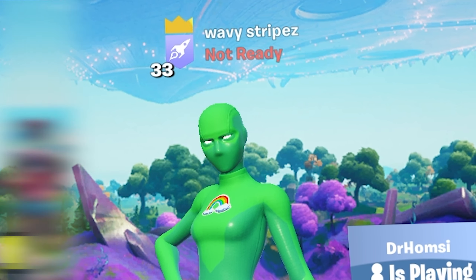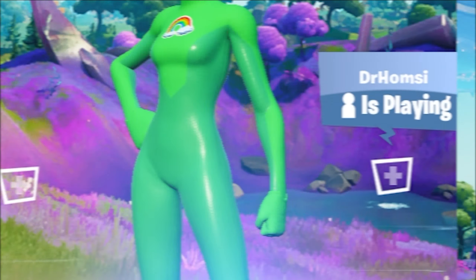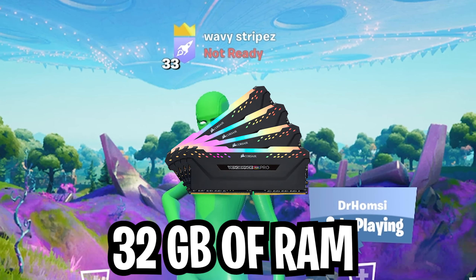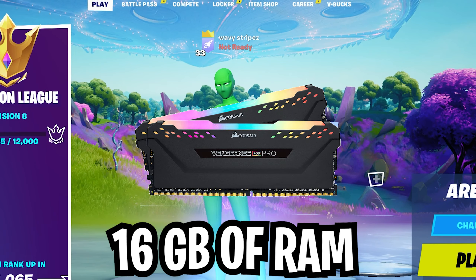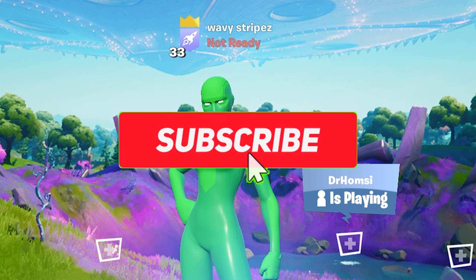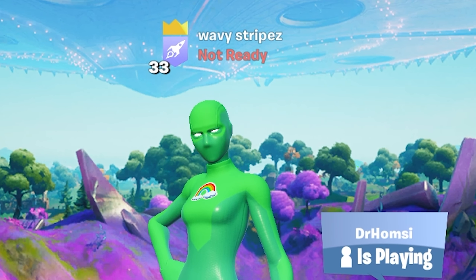In today's video I'm going to measure how much the FPS changes if we run Fortnite on 8 vs 16 gigs of RAM. Tons of people asked me how big the difference actually is, and as you guys know I'm currently running 32 gigs of RAM, so I just took all the RAM out so we could do an 8 vs 16 gigs comparison. If you guys enjoyed this video please don't forget to leave a like and subscribe — we're super close to 10,000 subscribers, which is actually insane to think about.